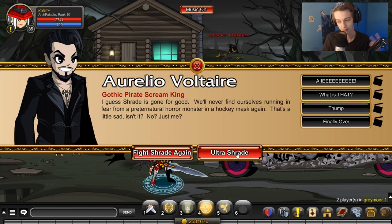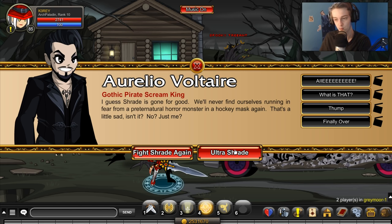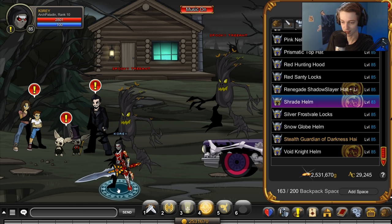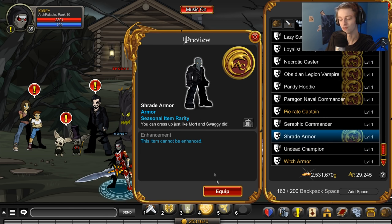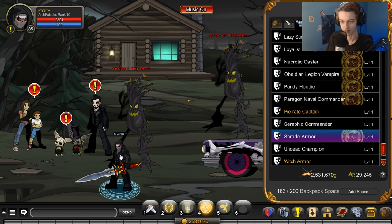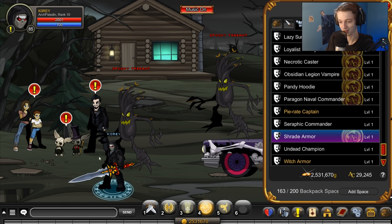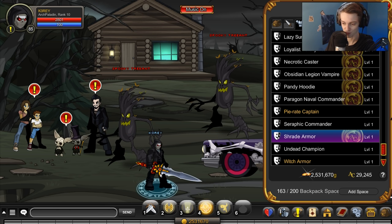The ultra one has two drops. You have the helmet, which is on my head right now — that's what it looks like. And this armor right here, no female version of it. It's a morph, so you put it on your body and you turn into this guy, Charade I guess they call him.